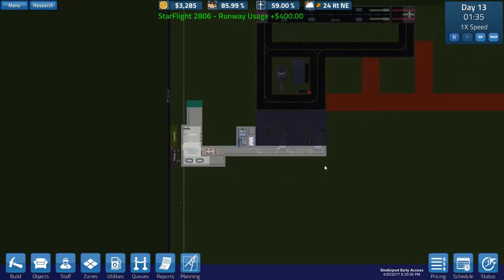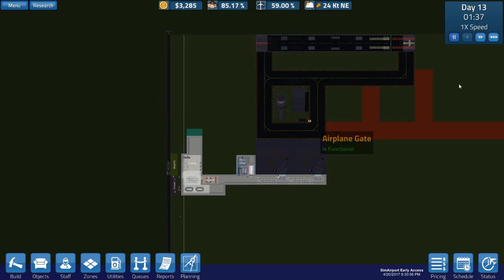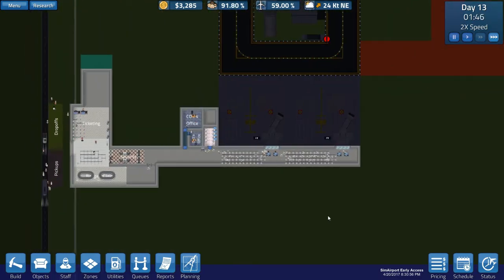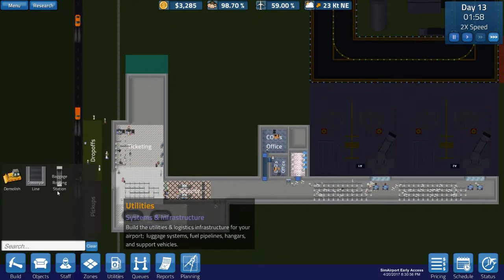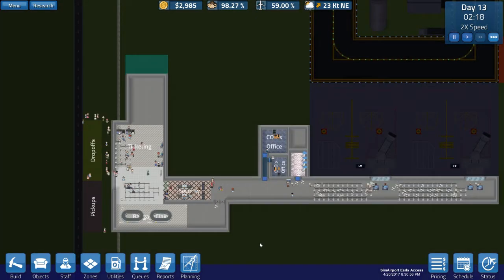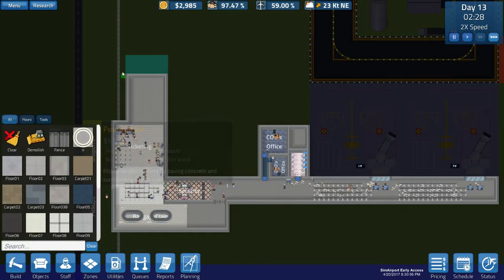We've got our two gates open, and we're supposed to make $40,000 today, so let's get time sped up and see if we can hurry and make that. Our biggest problem is we do not have our conveyor finished over here, because I want to wait until I can put ticket booths up here and not have to move them again — moving them is a real pain. Step one is going to be to get enough money to build this, which is going to be $18,000.